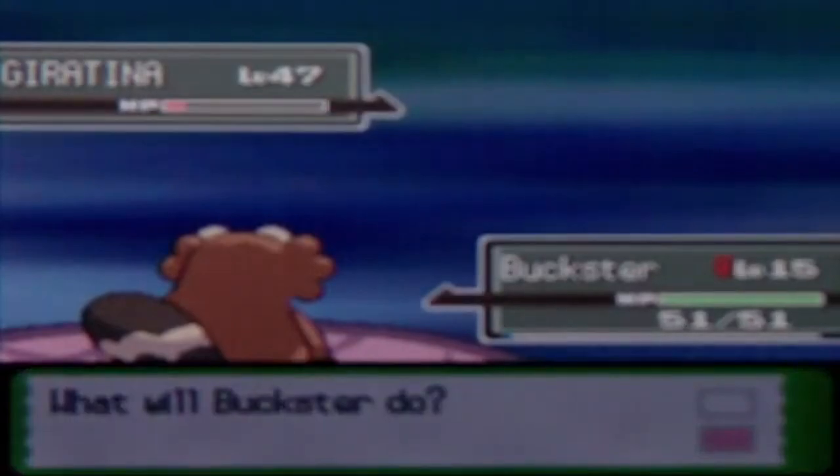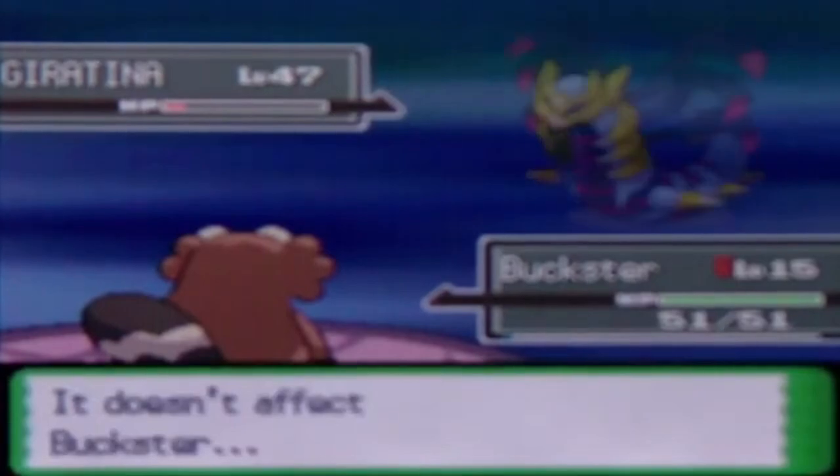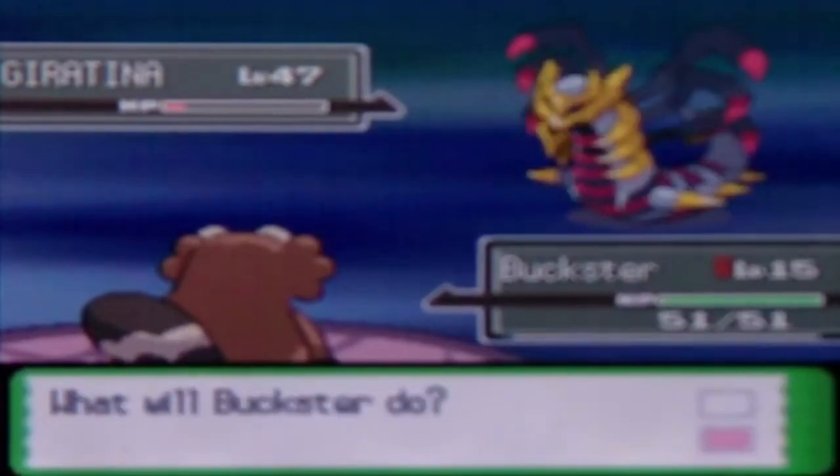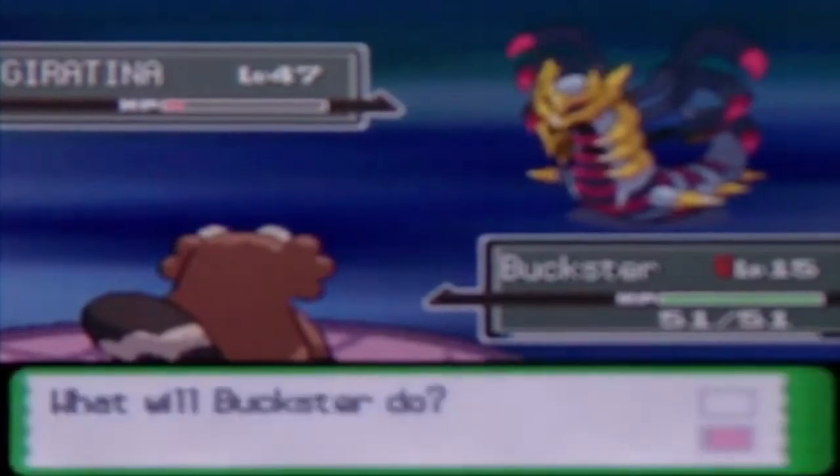I guess I can use a healing item to heal up. Wax Ray — let's use a soda pop. Actually that's more than a soda pop, let's use a moomoo milk on Wax Ray. Now we can throw another poke ball at it. Let's throw another dusk ball.